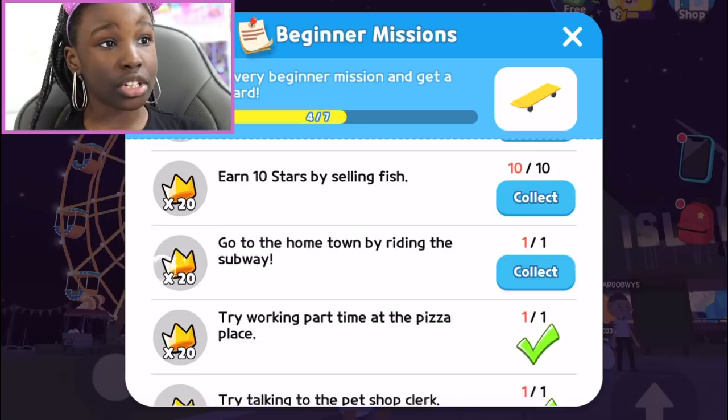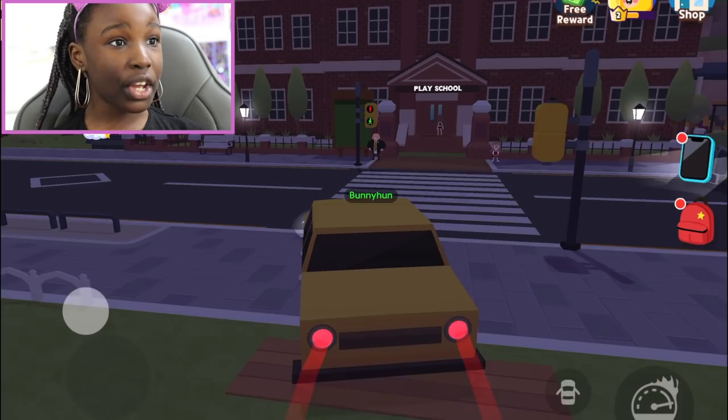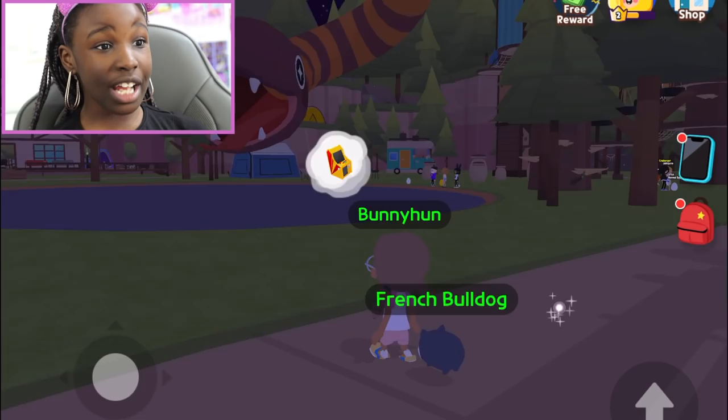To get the skateboard, press Beginner Mission. My brother has already done all of these, so these are all the things you need to do. The first one is visit the camping ground, which is all the way across town. All you need to do is go into the camping ground and you can come right back out.